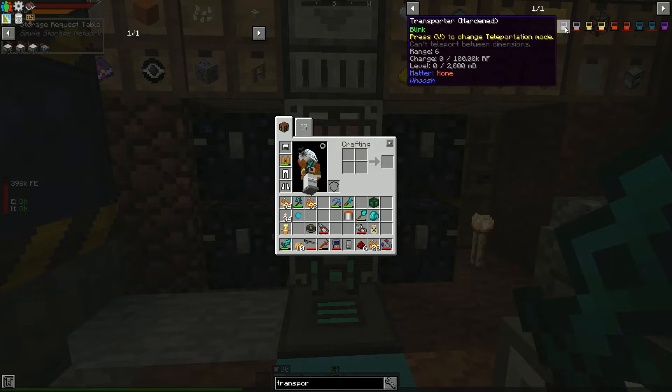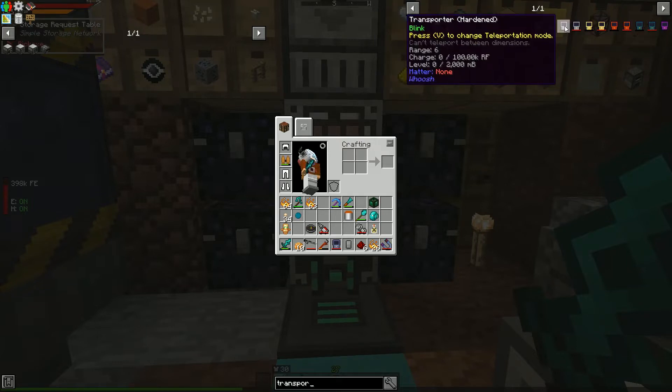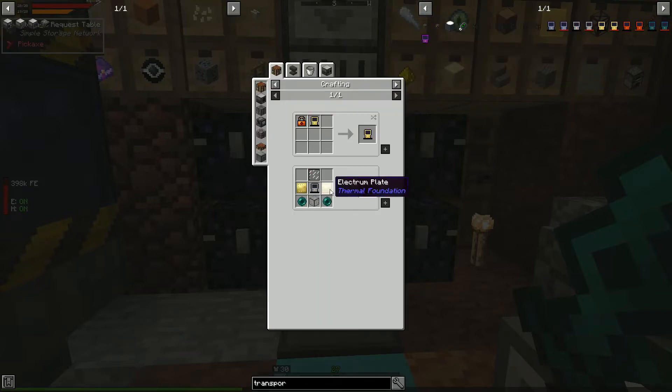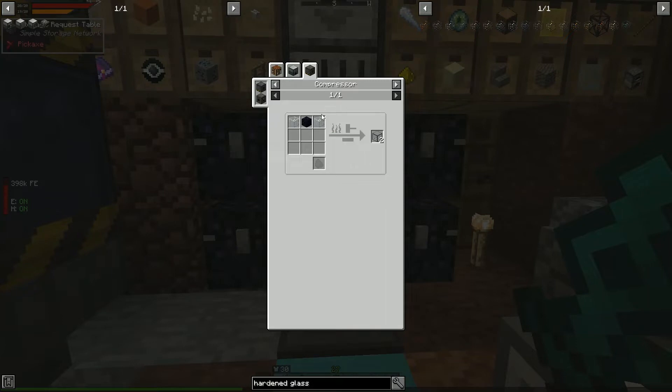This is from the Whoosh mod. One thing I know is if you fly too far away it complains about not enough redstone. Looking at the upgrade tiers: the basic and one upgrade both say 'can't teleport between dimensions,' but the reinforced version doesn't have that warning. The reinforced requires electrum, ender pearls, and hardened glass.